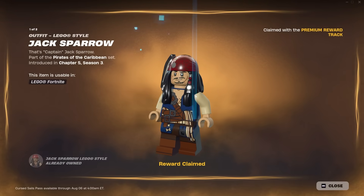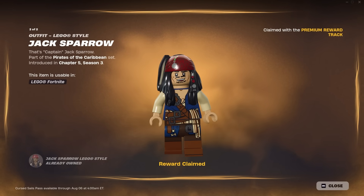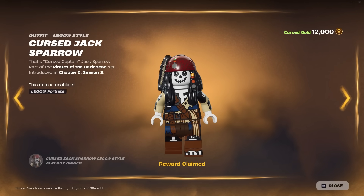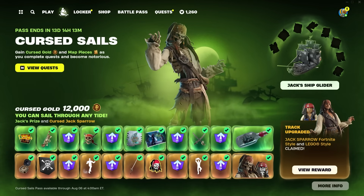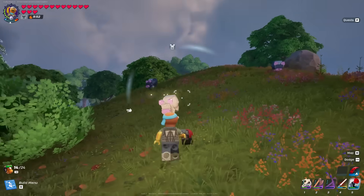In the menu area, where the LEGO Pass was, it's now been changed to the Battle Royale Cursed Sails Pass. This doesn't give you anything LEGO-related outside of different skin variants — you can get a Jack Sparrow skin variant and a Cursed Jack Sparrow variant — but there are no builds or anything else specifically for LEGO Fortnite in this pass. Hopefully they add something here, but right now we don't have anything.